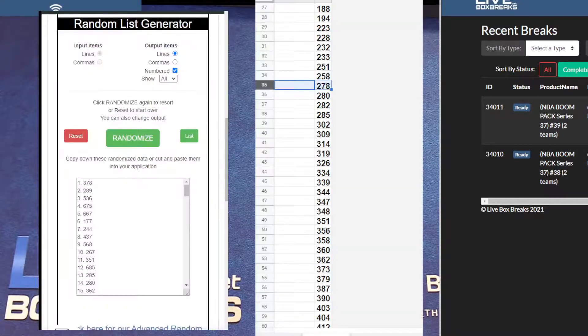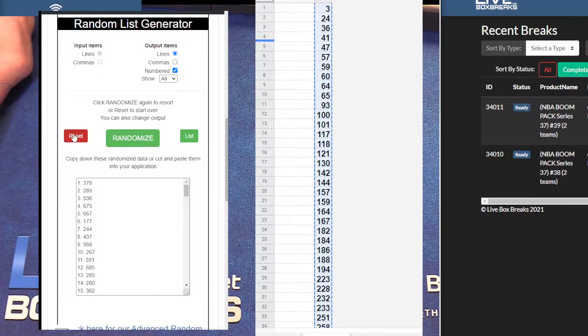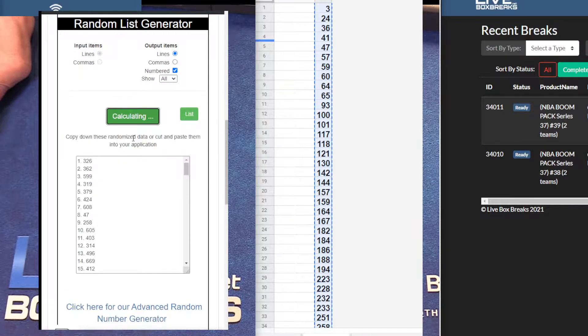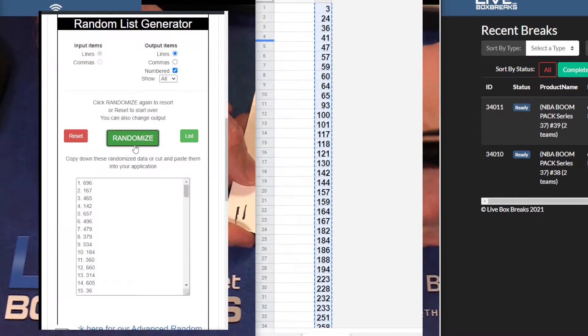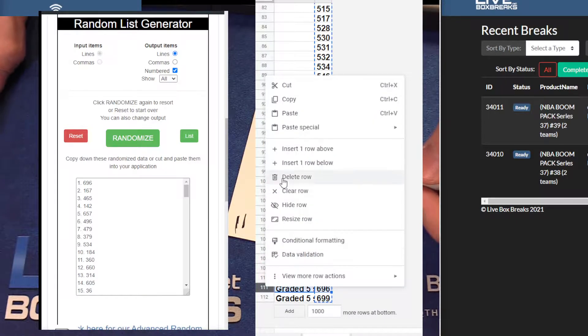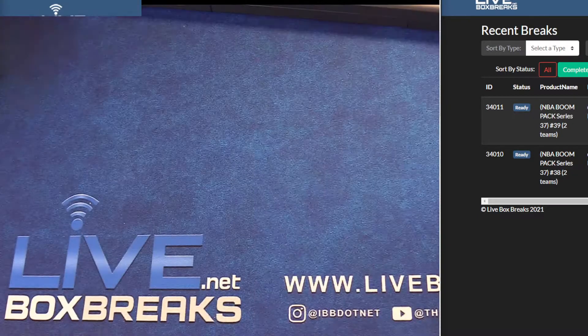All right, let's do these two boom packs and then we'll get into it. Top two NBA — we're almost under 100 packs. One, two, three, four, five — we're rocking 6.96. That might be a graded one. Yep, only a couple more of those. Graded high numbers — 167, five graded cards I believe. All right, let me grab them.